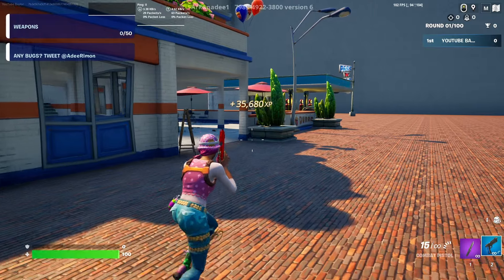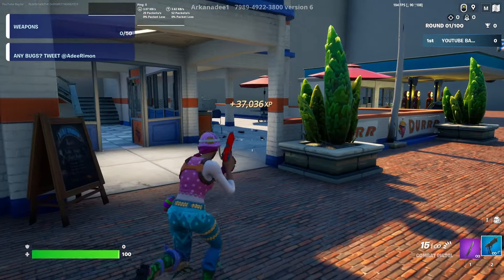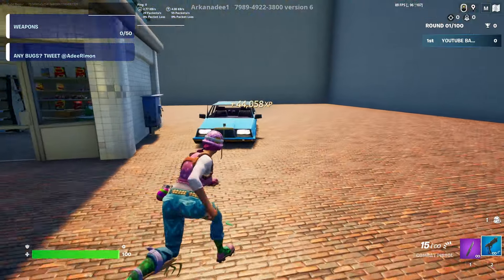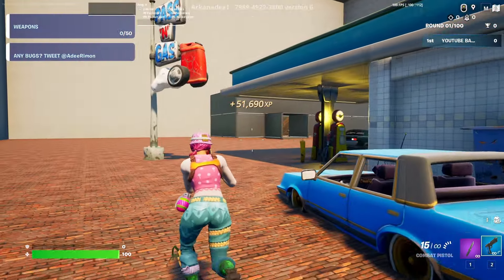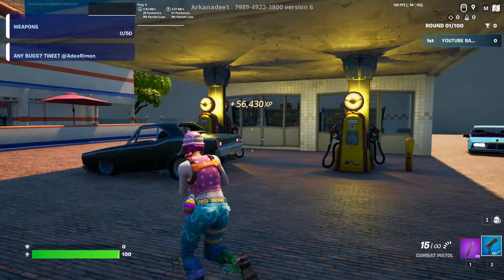We're at 35k already — this one's going really fast. Button number four is going to be all the way over here next to the gas station, approaching 50k. This button is right on this blue car and will bring us well over 50k XP. Remember, you'll get varied amounts depending on how much XP you've earned that day.